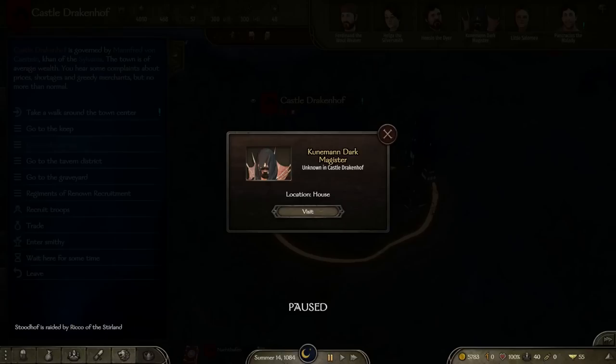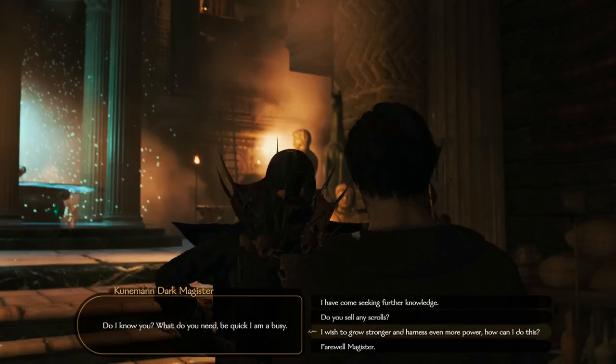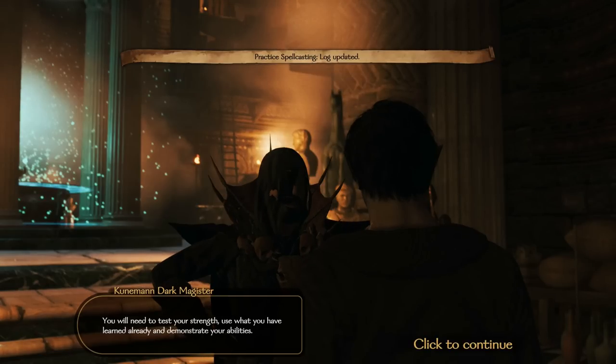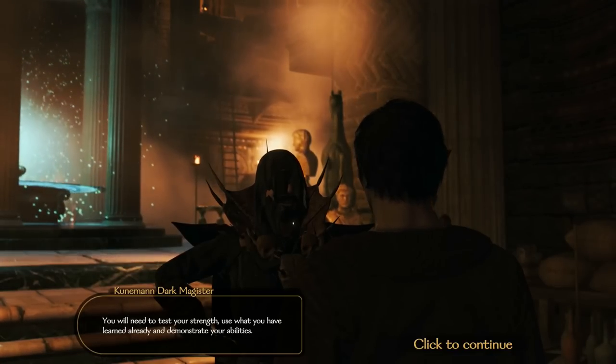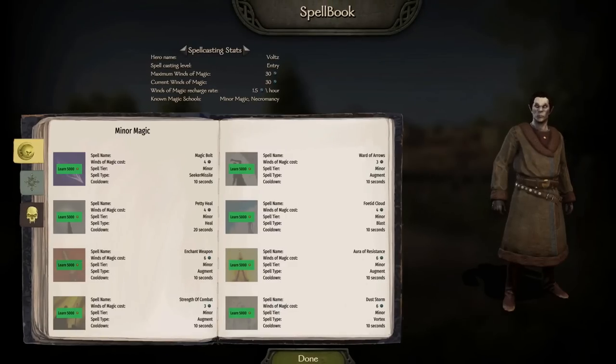If you're wondering how to learn more spells, you can find characters like a Magister who will teach you dark magic and all that. You just go into a big city and find them. Spells are a little bit expensive so it'll take a while to get all the really cool stuff — which makes sense because some of these spells are very strong. You can even buy lore books, which is really cool.